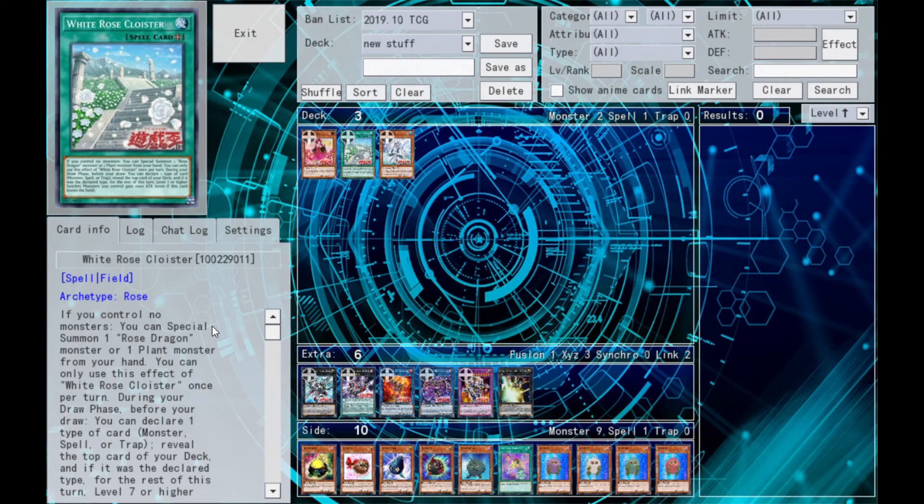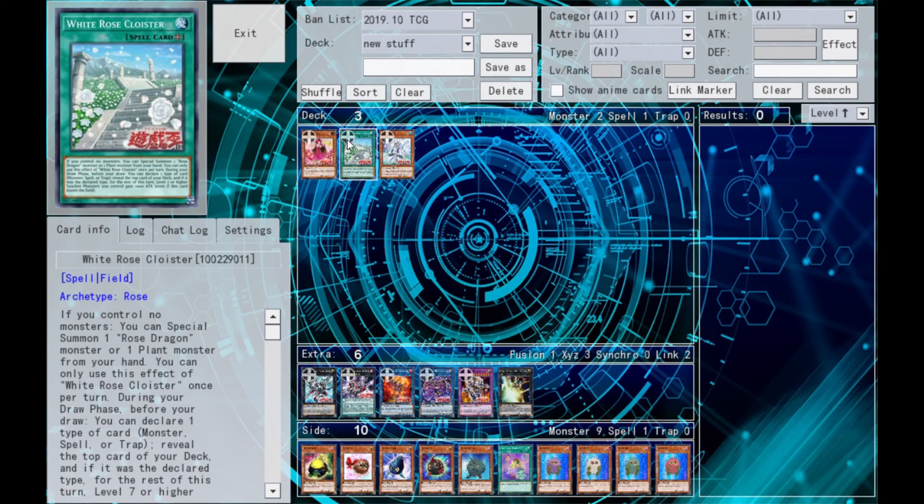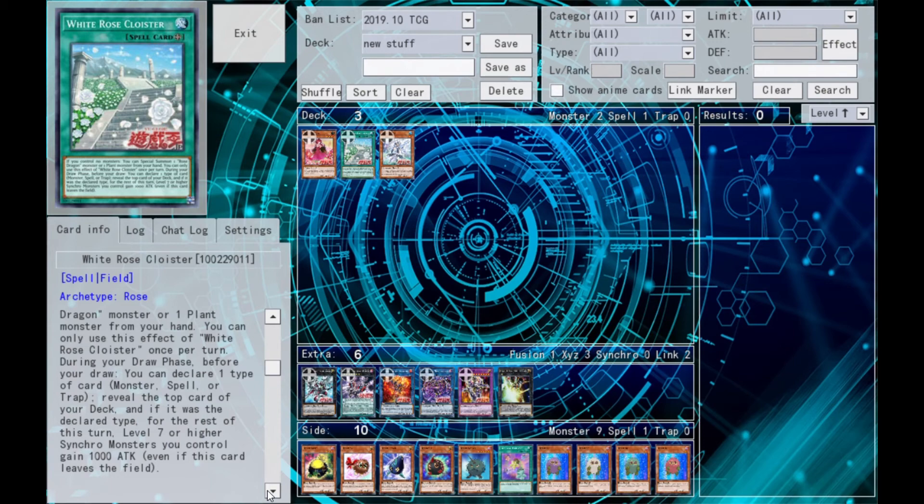White Rose Cloister also has an effect during your draw phase: before you draw, declare a card type — monster, spell, or trap — reveal the top card of your deck, and if it matches, Level 7 or higher Synchros gain 1,000 attack for the rest of the turn. This is a reference to the 5D's manga where a character predicts draws. The first effect is the only important one — the draw prediction boosting Synchros is a bit underwhelming. I would have preferred if a correct prediction let you draw an extra card instead.